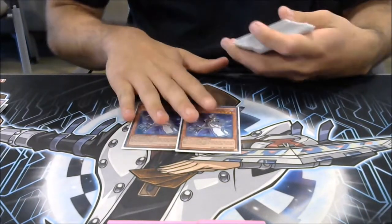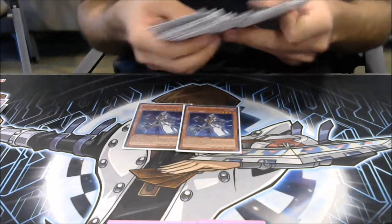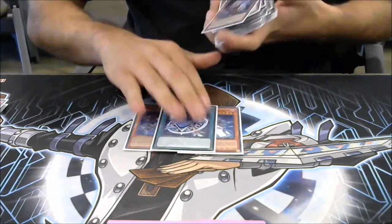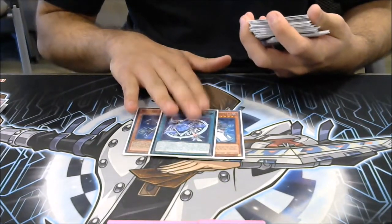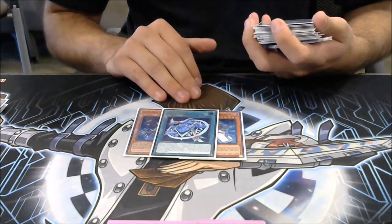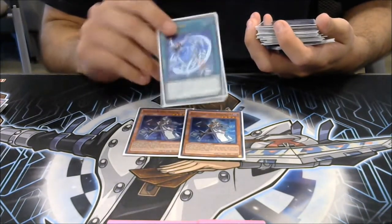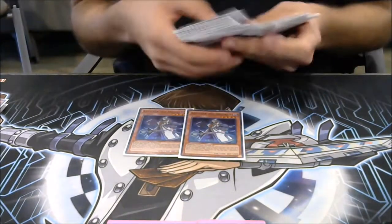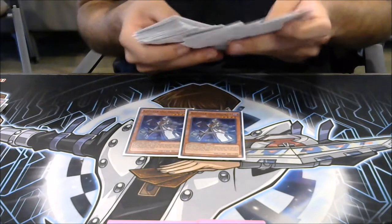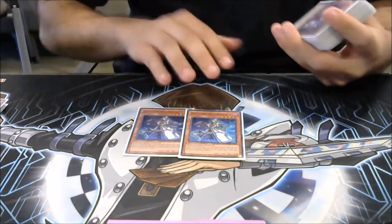When you normal summon Alistair, you can search out the fusion spell called Invocation. This card, when you activate it, allows you to use fusion materials from the graveyard for the fusion summon of monsters of every attribute. This is probably the best card in your deck and it's a combo piece — the hardest card to lose to Trickstar Reincarnation. I personally only run one. I see it as a combo piece, not as a game winner.